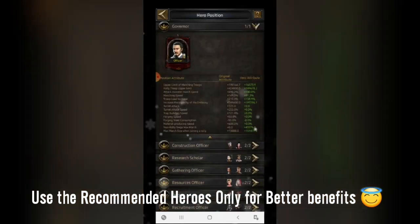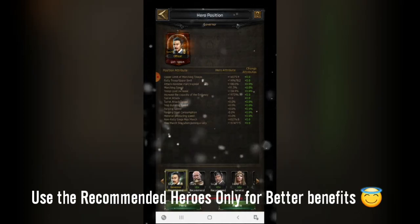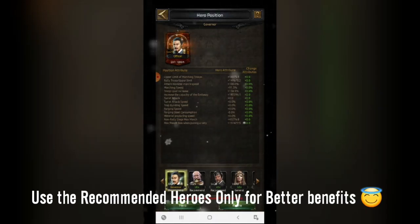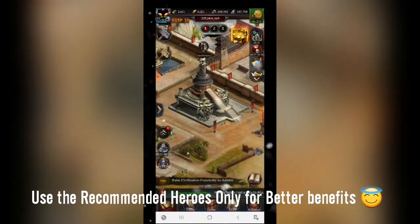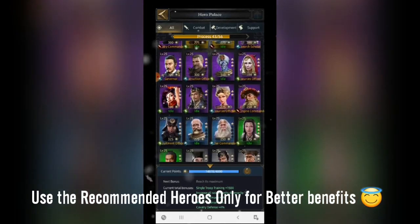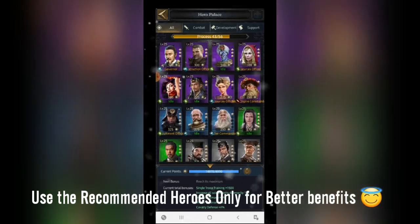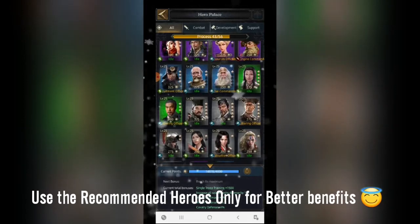There are some replacements for the governor position. If you look below the heroes, you'll see a 'recommended' section. The first recommended hero is Zunyu, the second is Oldie, and the third is another option. One important thing: the better the quality of the hero, the better the results. Heroes come in white, blue, and gold quality. White gives average attributes, blue gives better attributes, and gold gives really good attributes.